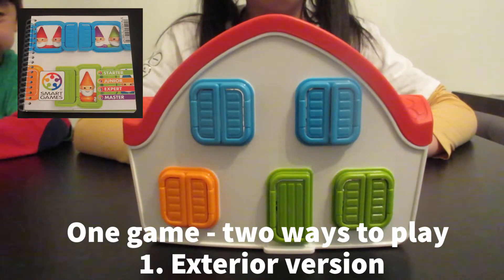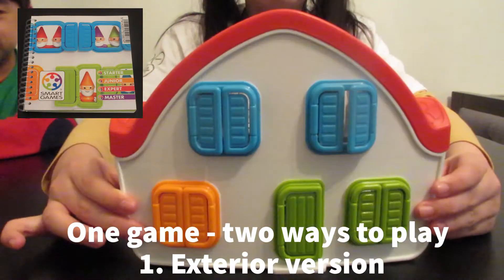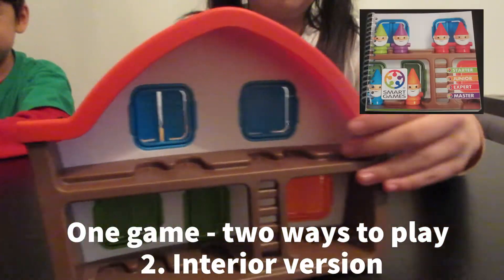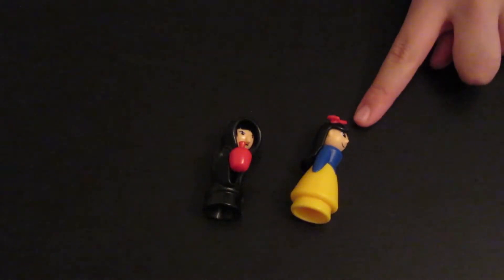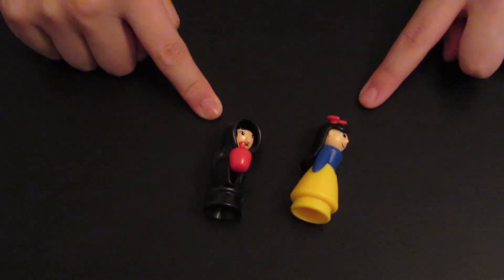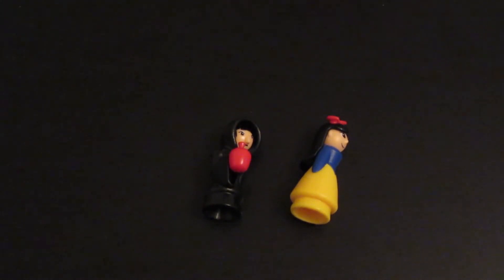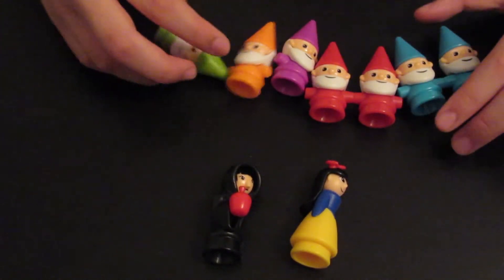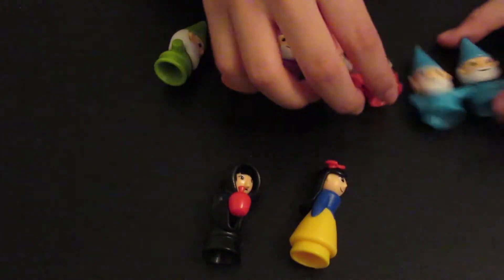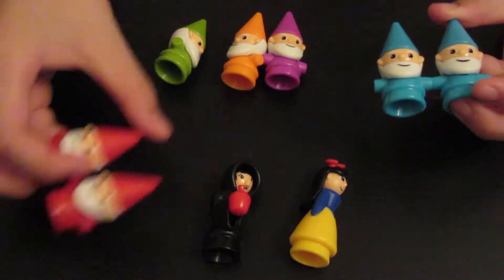This game comes with one house. It also includes one Snow White and one Evil Queen. It also includes seven dwarves, including the blue dwarf and the red dwarf.